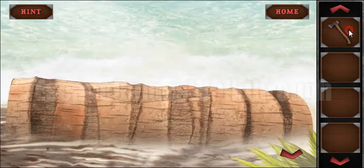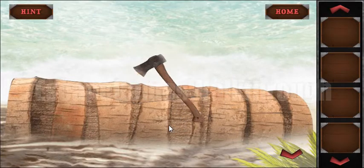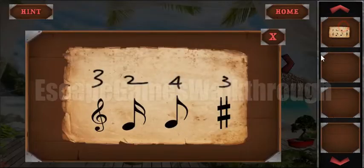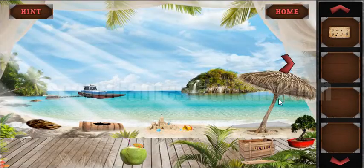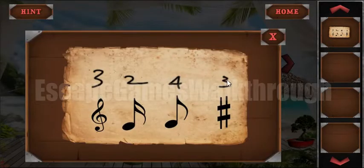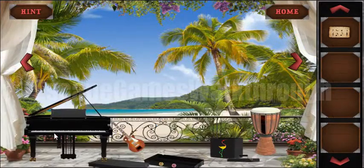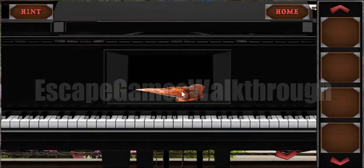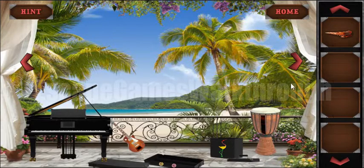Let's cut the log and get the paper from inside. Here we can see notes and the number of times to press each note: three, two, four, and three times. So let's play: one-two-three, one-two, one-two-three-four, two-three.